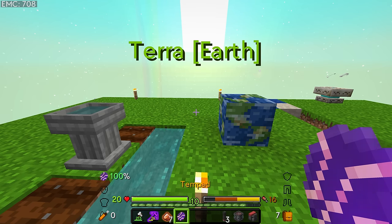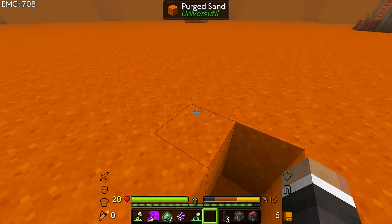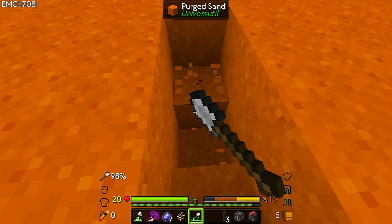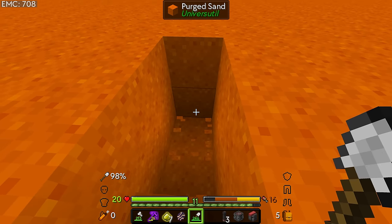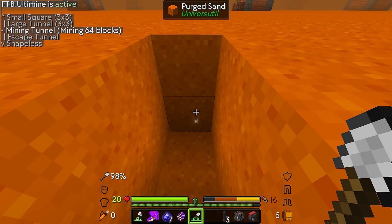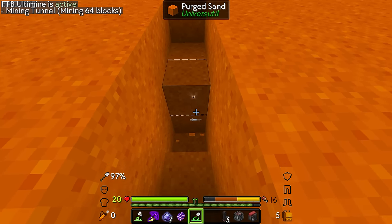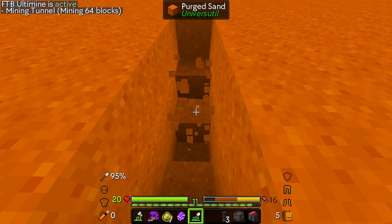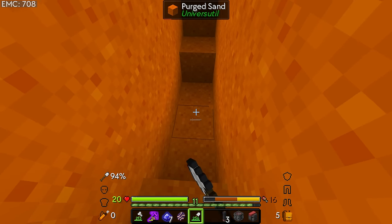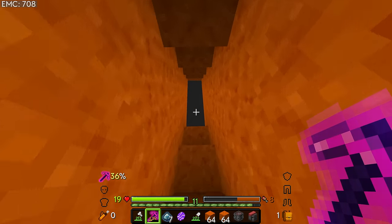Annoyingly this sand here is called purged sand from Universe Util and it doesn't actually benefit from having a shovel, which is unfortunate. I am being told that lower down there is some stone. What we can do is select mining tunnel once again, which should allow us to very quickly break all the sand we need to break, although the sand does fall so if we try using this method we might end up with just a giant hole. So maybe not the best idea - I can see some oil here, it's down at level negative 44.